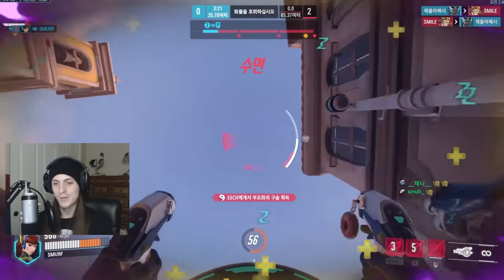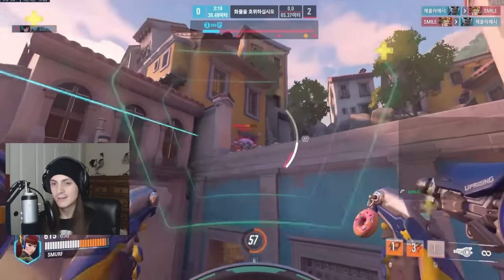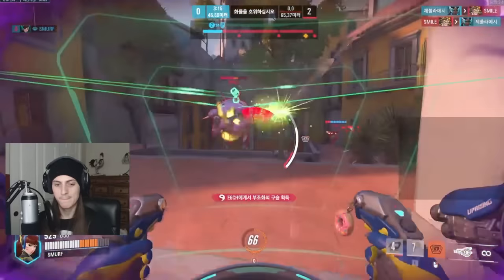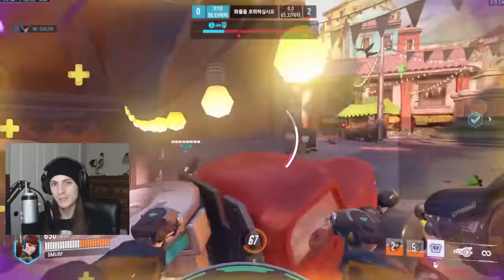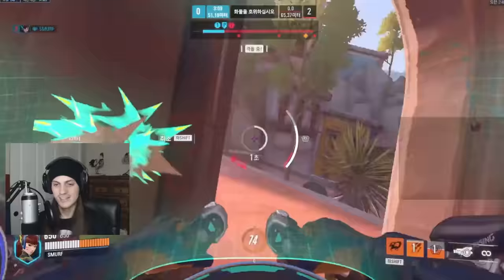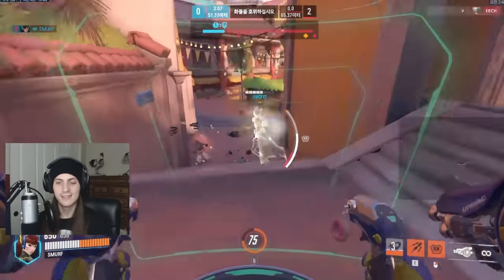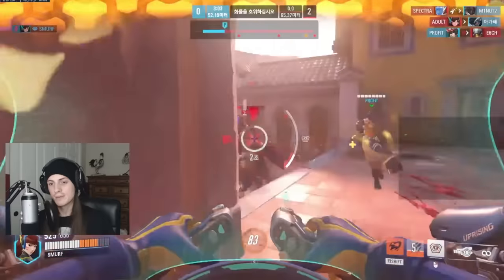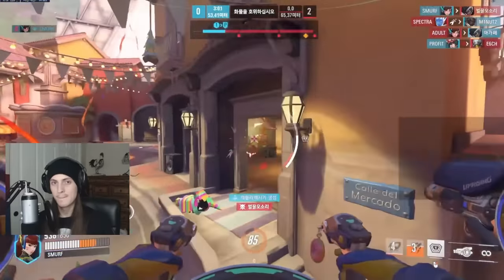If you go too hard, you can also use defense matrix defensively — just blocking damage on yourself and backing up to be healed, or using it as you're flying away: boost away, cancel your boosters, turn around and eat the damage while your momentum carries you to safety. That's an option too.